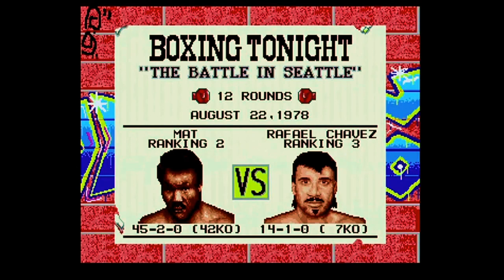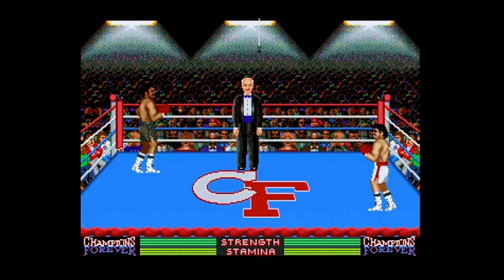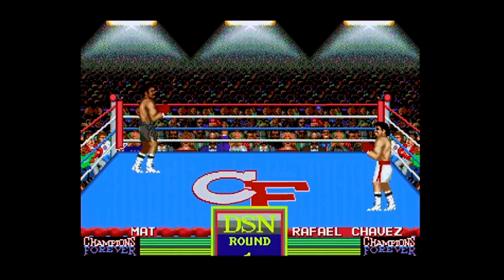I can go against Joe Frazier, Larry Holmes, Ken Norton, Paul Casey - not a very good-looking player - and Rafael Chavez. Let's go against him, give myself a chance against one of the weaker players. There's the battle in Seattle - nicely done. The presentation is very good on this so far. Let's see what the game's like though. We've got the ring announcer. This is not what I look like in real life, in case you haven't seen me.